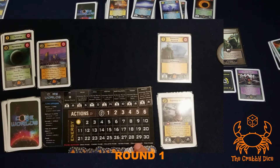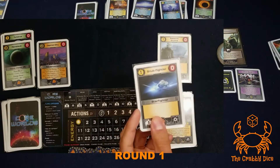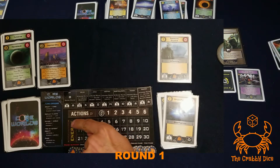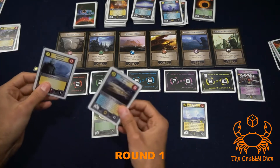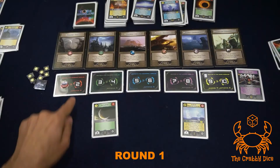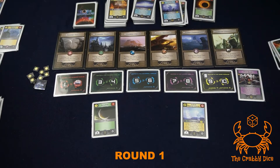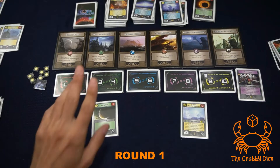Next is the discard phase. Anyone with cards in hand can keep at most one card but must discard everything else. I don't want to keep a snub fighter - discard it. We also lose all remaining energy, going down to zero. Players discard down to one or zero cards. Then the end of turn phase: move the round tracker up one and gain the amount of actions depicted on the card - everyone gains four actions. That was a full round.